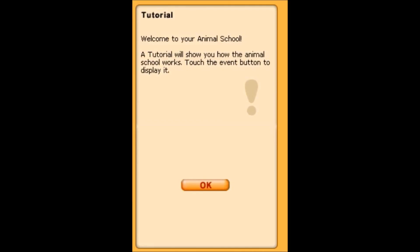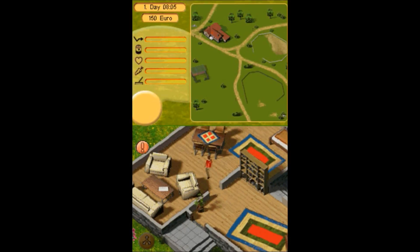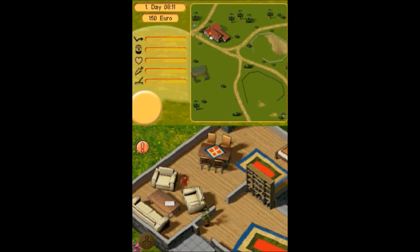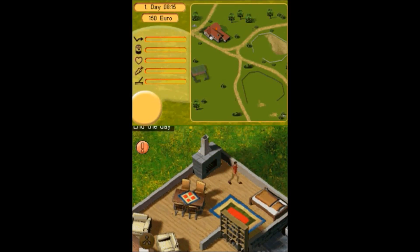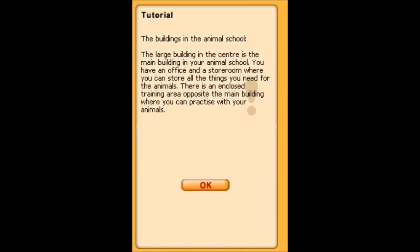Welcome to your animal school. Oh, voices! A tutorial will show you how the animal school works. Touch the event button to display it. I know what this is - I've played a game that's by the same company. End the day by going to your bed. The large building in the middle is the main building in your animal school. You have an office and a storeroom where you can store all the things you need for the animals. There is a fenced-in training area opposite the main building - that's where you can practice with your animals.